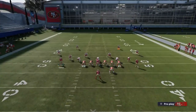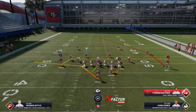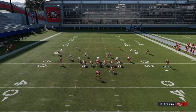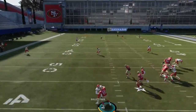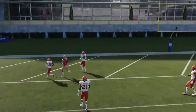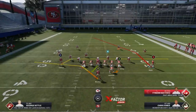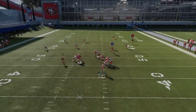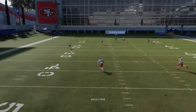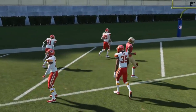Against cover 4, all we're going to do is put the X route on a drag and motion out the opposite receiver. To beat cover 4, you really have to spread the formation out and deflate the left side of the deep safeties. Then we're just going to wait for the B route here to get inside the strong safety. I am working with Jimmy Garoppolo here, so we might not be completing the most spectacular passes, but you can see it gets past the coverage.